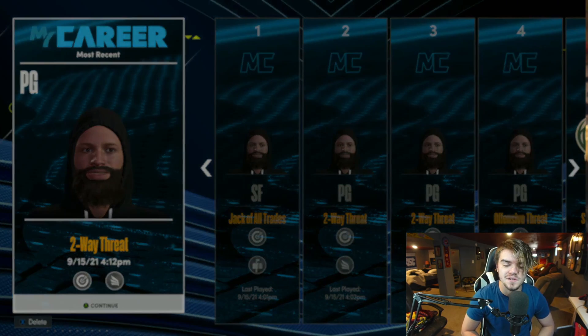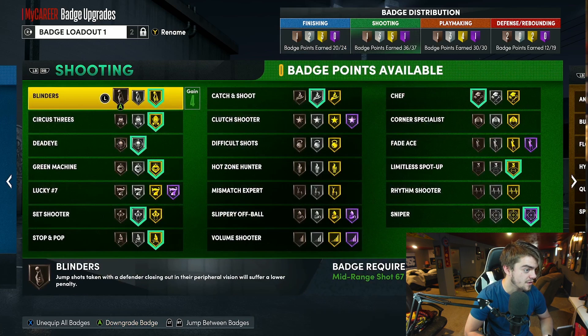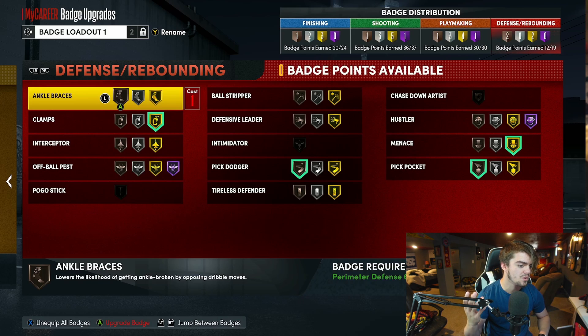Right here I got my two-way threat. You guys are going to be astonished by how many badges I get on this build. Look at the top right — look how many badges this build gets. 24 finishing, but this is where it's even more crazy: we have 37 badge points available for shooting. To get 40 badges you have to have 99 three-point and 99 mid-range, but I have nowhere near a 99 on either one of those. Playmaking, we have 30 — we get Hall of Fame Quick First Step — and then we can get gold Clamps, gold Pickpocket, gold Menace, gold Interceptor: 19 defensive badges. If this interests you enough, leave a like on the video. If we get to 10 likes, I will post this build video. I'm not going to show you the attributes or the height or anything because you've got to leave a like for that.